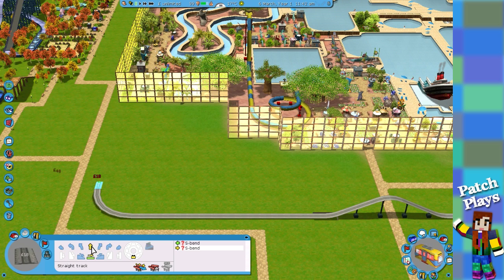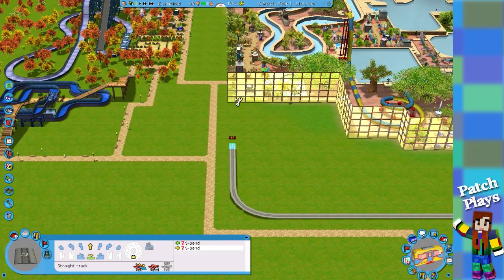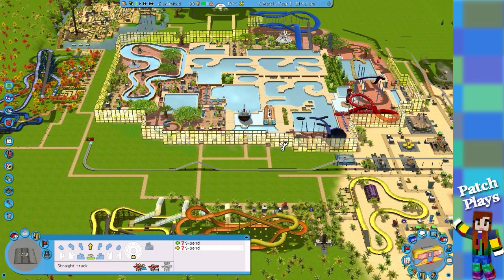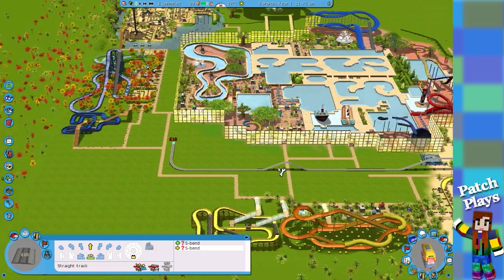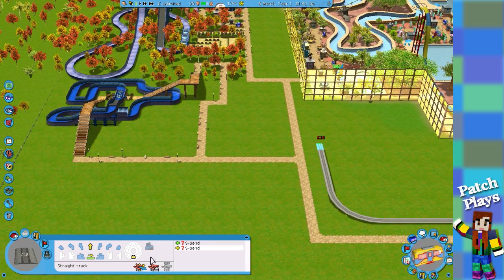And then straight — we're going to hit something unfortunately. Let's move over a little bit. We hit that there. How far was the station away? That station there. We could put a station here, couldn't we? So let's go back and put a station here.